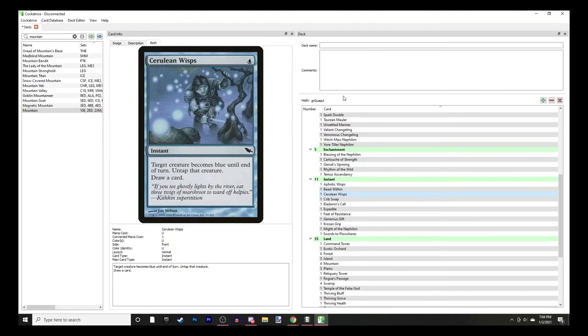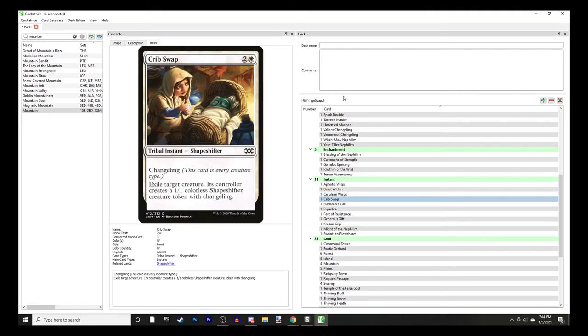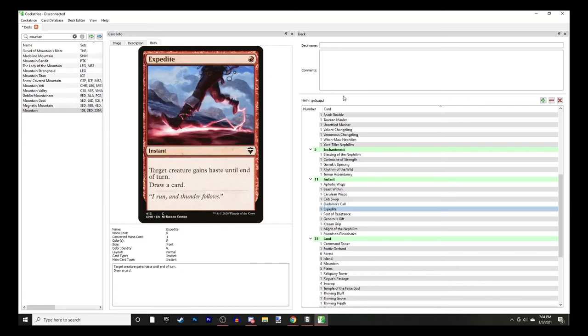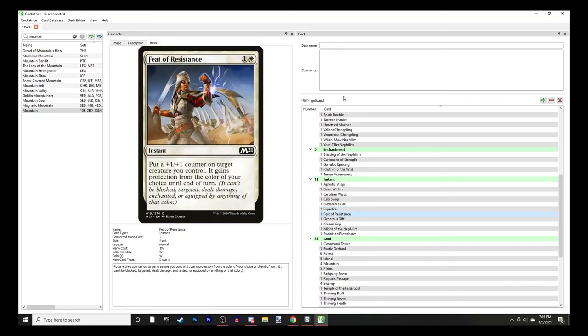Cerulean Wisps - target creature becomes blue, untap that creature, draw a card. Crib Swap - exile a creature and they get a 1/1 changeling. Eladamri's Call is a creature tutor. One card gives a target creature haste until end of turn and draws a card, also for Ink Treader. Feet of Resistance - also for Ink Treader - put a +1/+1 counter on target creature you control; it gains protection from the color of your choice until end of turn. What's cool is it can only target your creatures, so you're not giving opponents' creatures counters when you target Ink Treader, and you can choose what protections each creature gets.